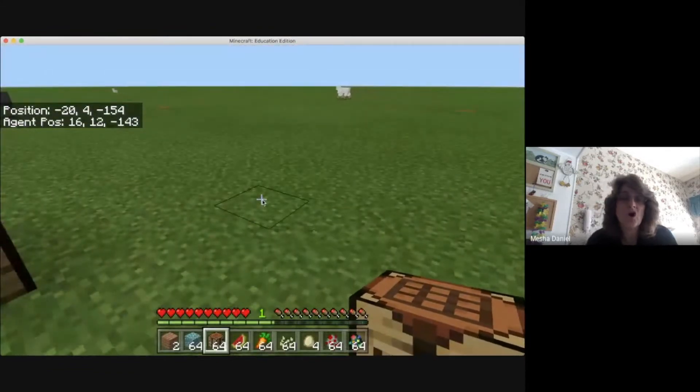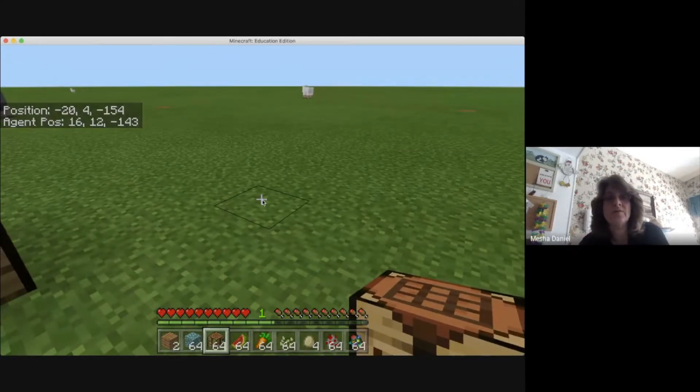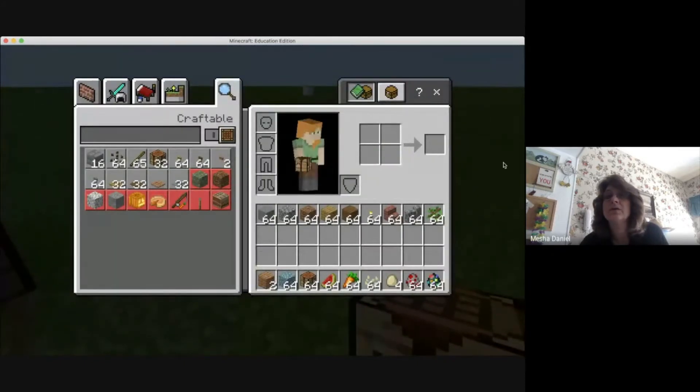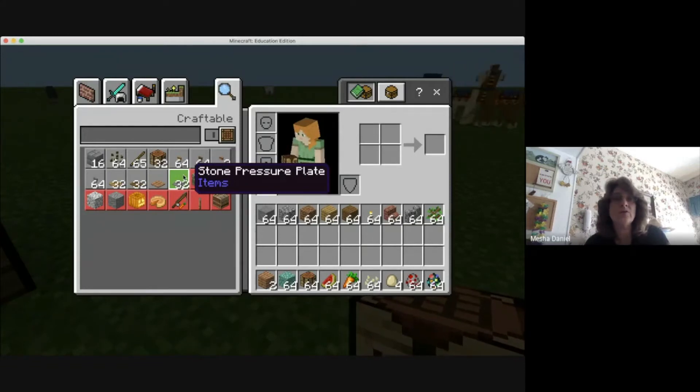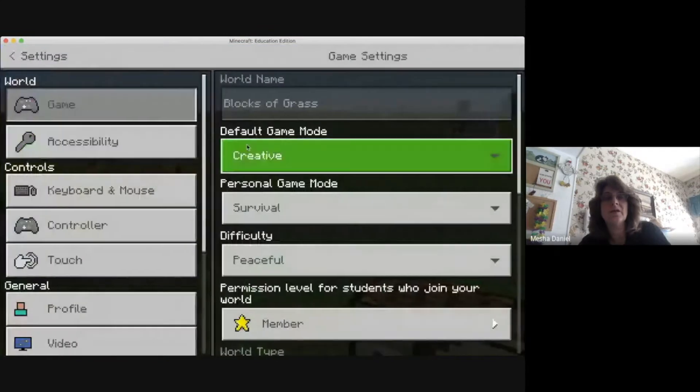Now you'll notice that down at the bottom there's a bunch of hearts and that shows how much life I have as well as how much food I have for energy. And if I go into my inventory I don't have very much. That's because when I'm in survival mode I have to find it all. All of the stuff that's in red here I don't even have access to. So I prefer to use the creative mode when I'm building and starting off in Minecraft, but some people like to do survival mode. I'm actually going to go back to the creative mode.